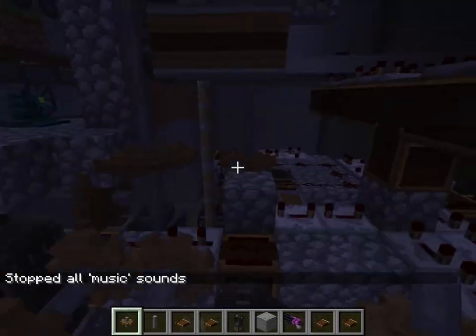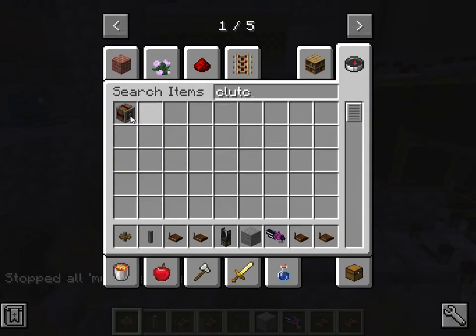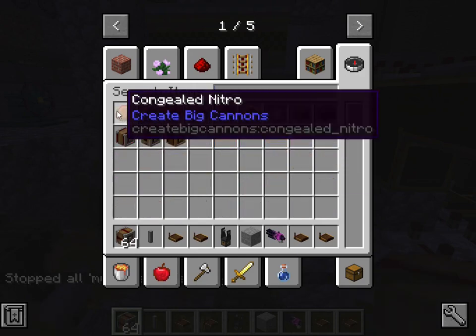Aha! Anyway. So there's two things I need: a clutch, and a gear shift.